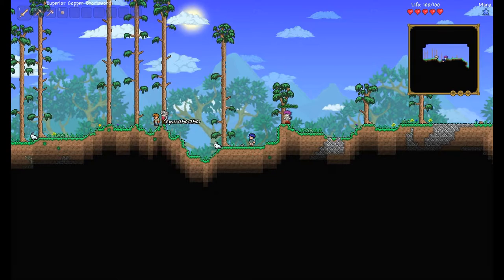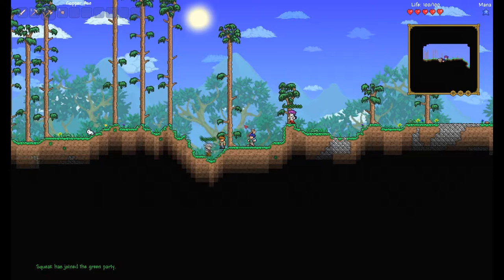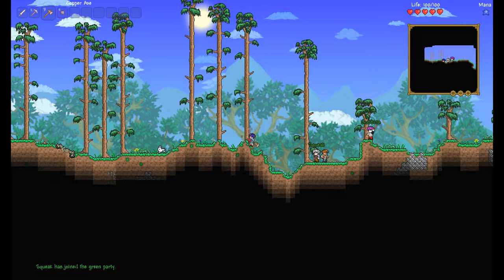Squeak, press escape and click on the green shield in the right-hand corner next to the weird equip, and you'll put on green team so we can see where everybody is. Right, so first thing we need to do is get wood because we need a house. And this is basically Minecraft for anyone who doesn't know.